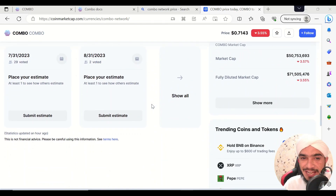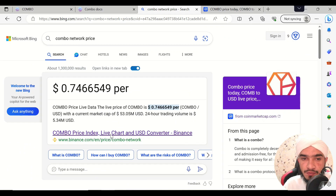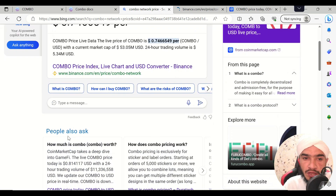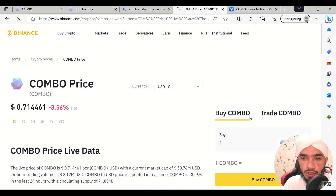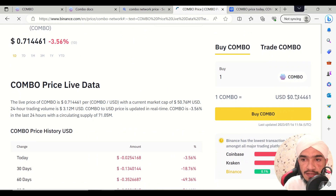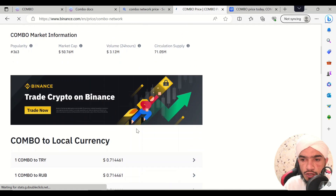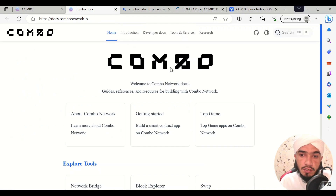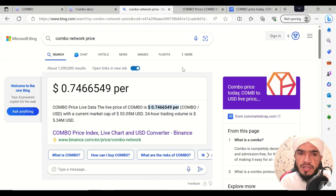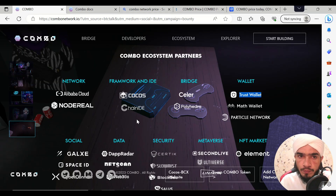Combo has been listed on CoinMarketCap and top-class exchanges including Binance. You can trade there and check its price. It has already been listed on all these exchanges. The current buy price is around $0.71, and today's Combo price information has already been provided. People are buying more and more of this product because it can easily give benefits through their system.